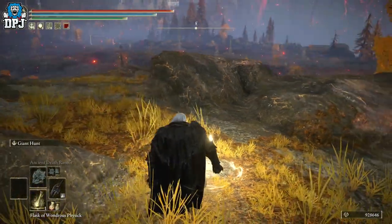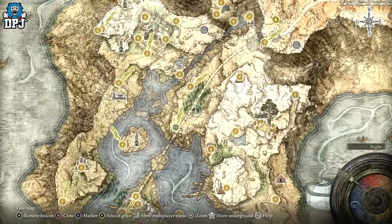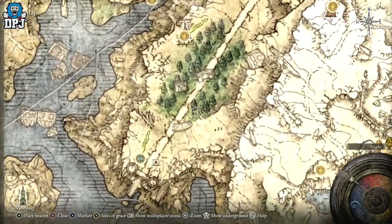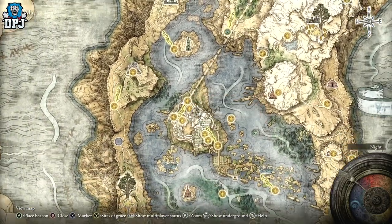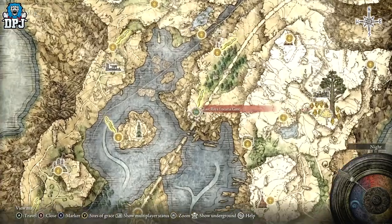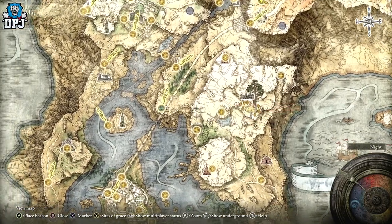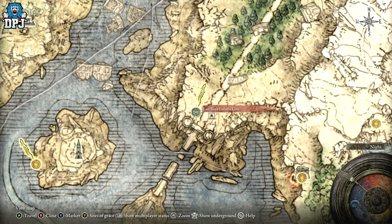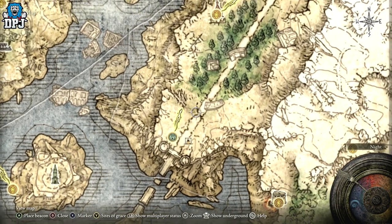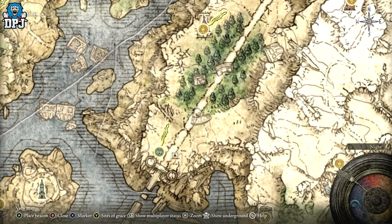It's located right here on the map — basically in this area here. Don't forget you have to turn it to night time. It's just north of the Raya Lucaria Academy, about here. There are a couple of grace points around here. If you come here in the night time you'll see him — you won't miss him. He's literally walking backwards and forwards as you'll see on the screen now.